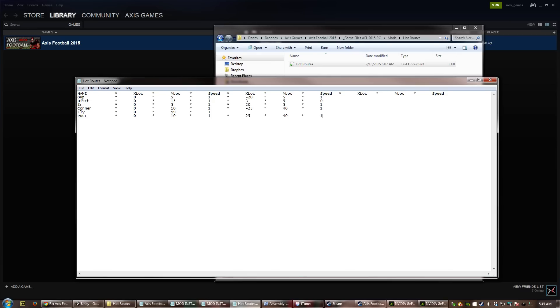You can do one of two things: you can modify a route and leave it in, or replace it. Let's say you want an out route but instead of running 5 yards up, you'd rather have him run 10 yards. You simply change the y value to 10. The x and y locations are points on the field corresponding to yards, relative to the starting position of the player. So changing the value to 10 means he's going to run 10 yards.